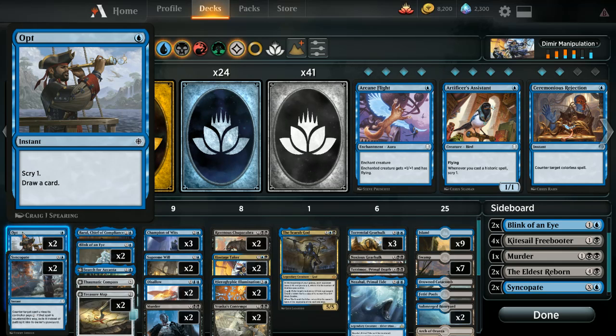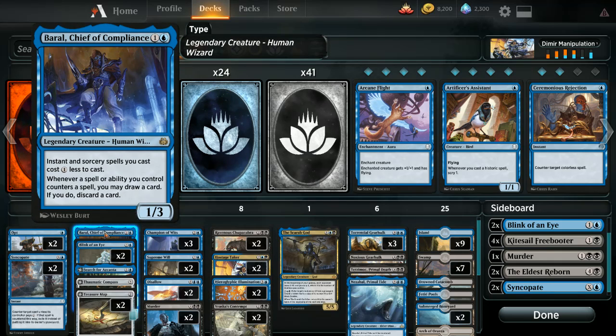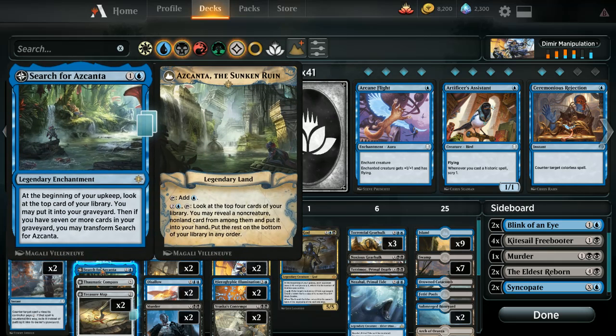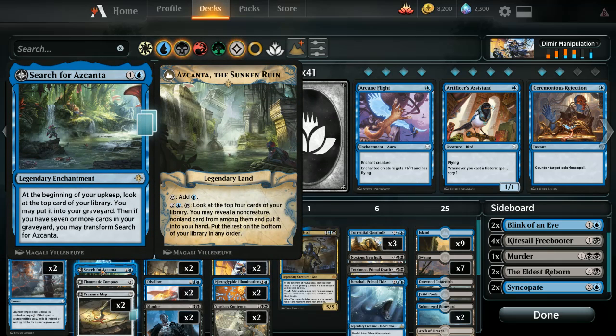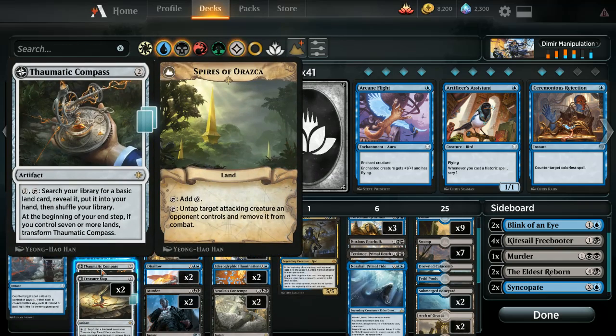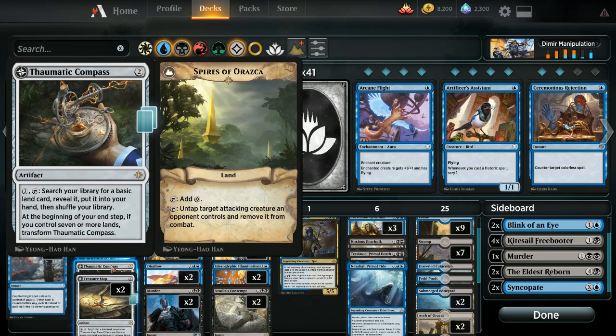You can replace Opt with something better — I'm leaving it here because at the very least it helps with mulligans. We have a single copy of Baral while he's still in Standard. We do have a fair amount of counterspells, a few copies of Blink of an Eye, with the other two in the sideboard. If you have Search for Azcanta, definitely put it in. I had Treasure Map but what I didn't have was Taumatic Compass — this deck is very mana-heavy, so this two-drop is useful. You can also use it to protect yourself once you hit seven lands.